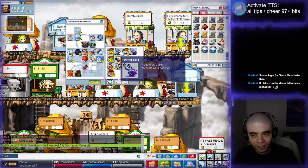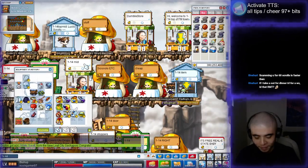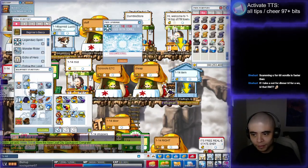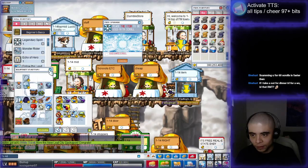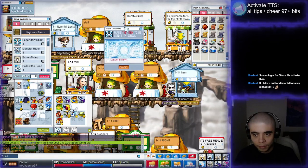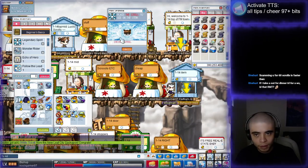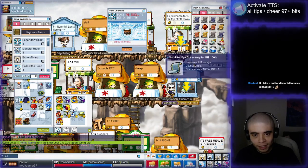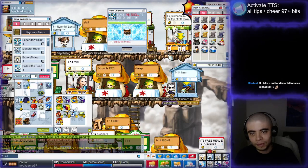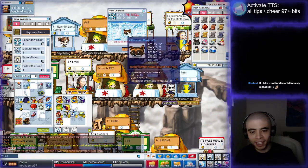Oh shit, the first one worked! Let's legendary spirit the second one. Oh, I have to take it off. Okay, let's see if the second 100% works. And it worked! Nice! 13 int raccoon mask.